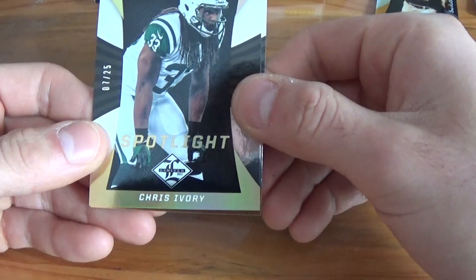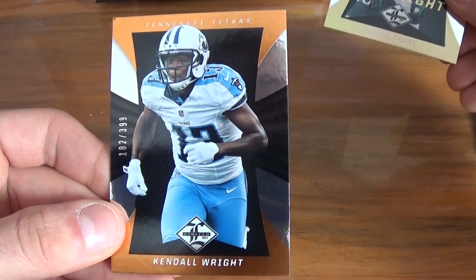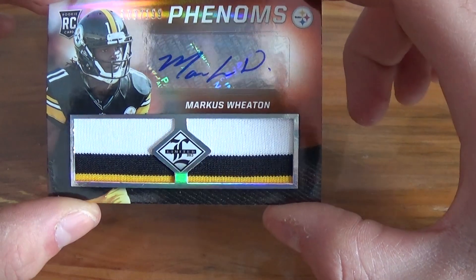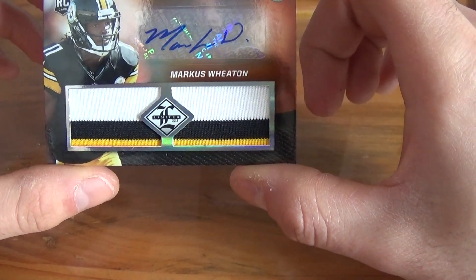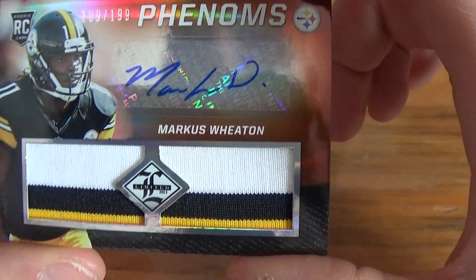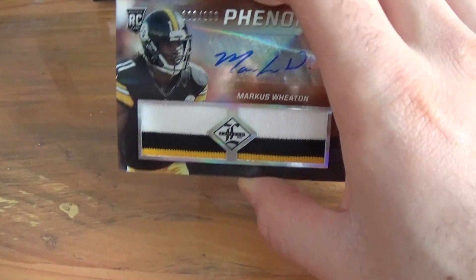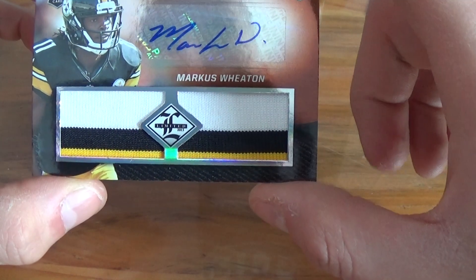The RPA — 7 out of 25 — Chris Ivory. And a Kendall Wright, 162 out of 399. At first I thought this was who I thought it was going to be, but it's not. But it's a Steeler — actually it's Marcus Wheaton. Not the Steeler I wanted, but that's a sick-looking patch right there. Three colors, pinstripes. That is 109 out of 199. At first I thought it was Bell — I was like, did we get a Bell? But then I saw the name. Marcus Wheaton — he's not a bad player.